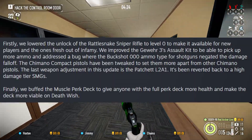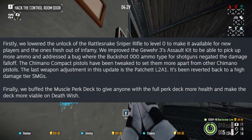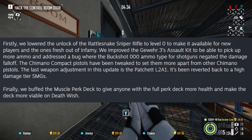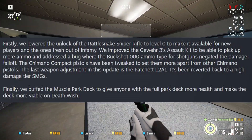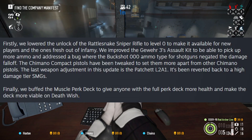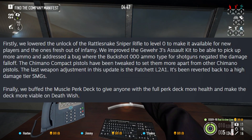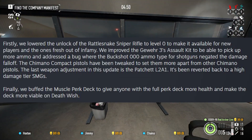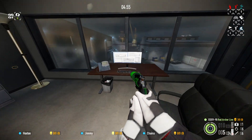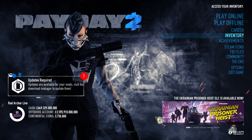Now for the meta changes. They've lowered the unlock of the Rattlesnake Sniper Rifle to level 0, making it available for new players and ones fresh out of Infamy. They've also improved the Gua 3's Assault Kit to pick up more ammo, and addressed the bug where the Buckshot Triple O ammo type for shotguns negated the damage fall-off. Additionally, Shimano compact pistols have been tweaked to set them more apart from other Shimano pistols. The Patchit L2A1 has been reverted back to a high damage tier SMG. An extra change has been made to the perk decks to buff the health granted by the Muscle perk deck when maxed out, to make it more viable on Deathwish.